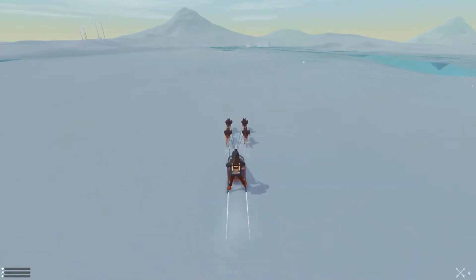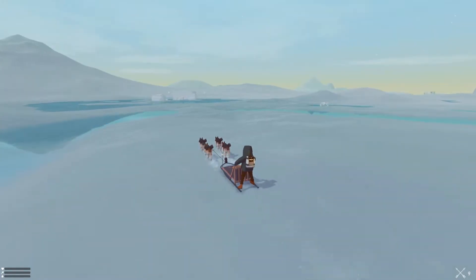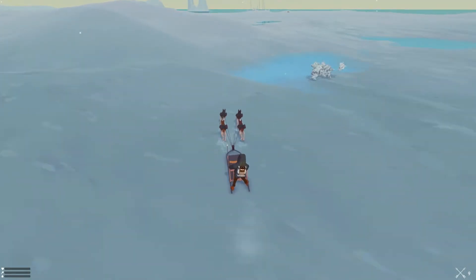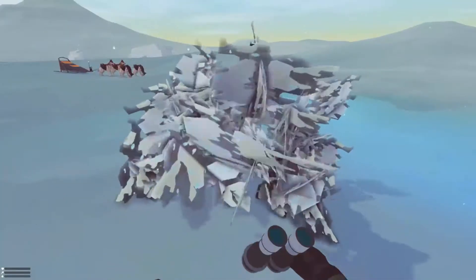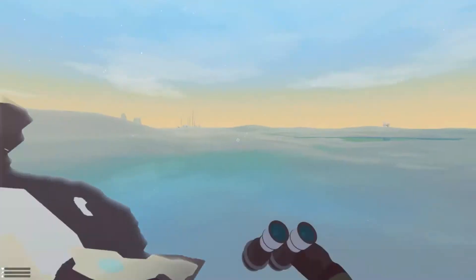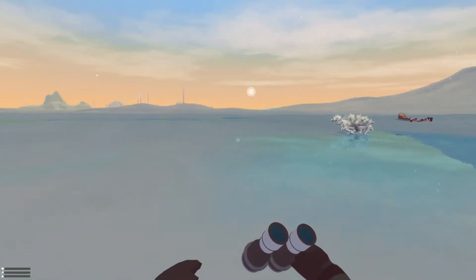Let's go see what that ice block over there is. Shift to go faster — look at him go! Run puppies, run! Some kind of gizmo on my back — I don't know what that is. Is this meant to be a tree? A little kayak? Oh my god! Okay, I have a little kayak.